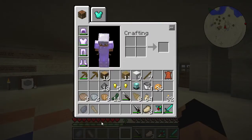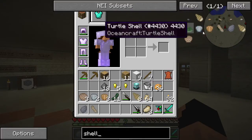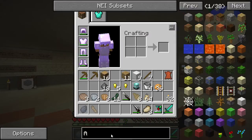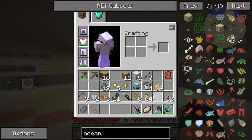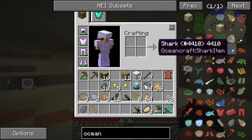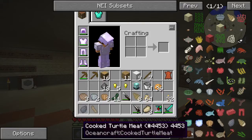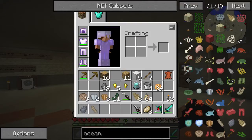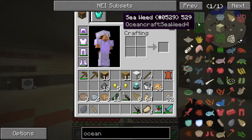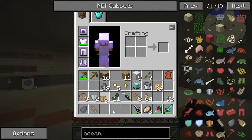I think there's going to be something in NEI (Not Enough Items), so let's turn that on and look up shells. There are shells on the ground, and turtle shells. Let's search Ocean Craft - in Ocean Craft, is there something that opens a shell, like a shell opener? It looks like there's only one page. Let's look at the uses for these guys. What does the oyster do? Oysters are not used for anything. Shells don't appear to be used for anything either.